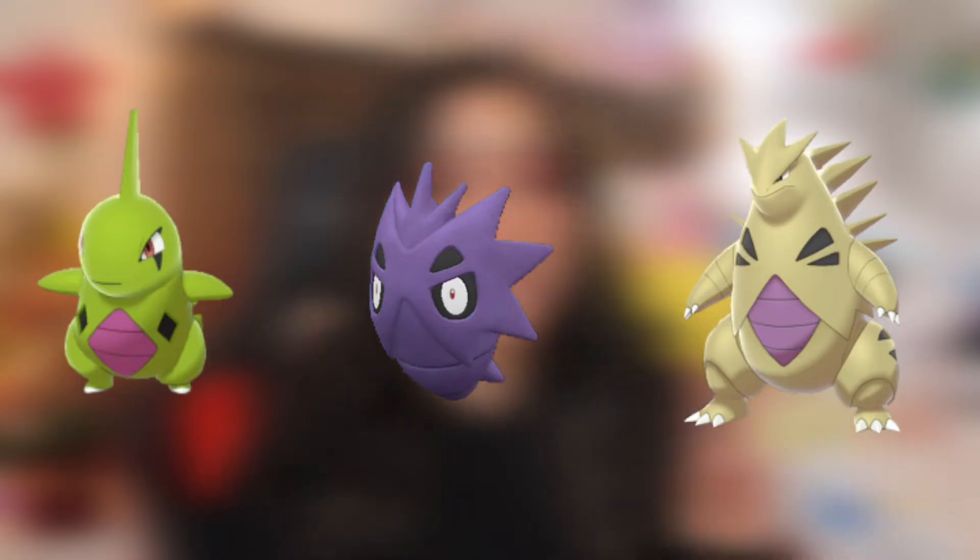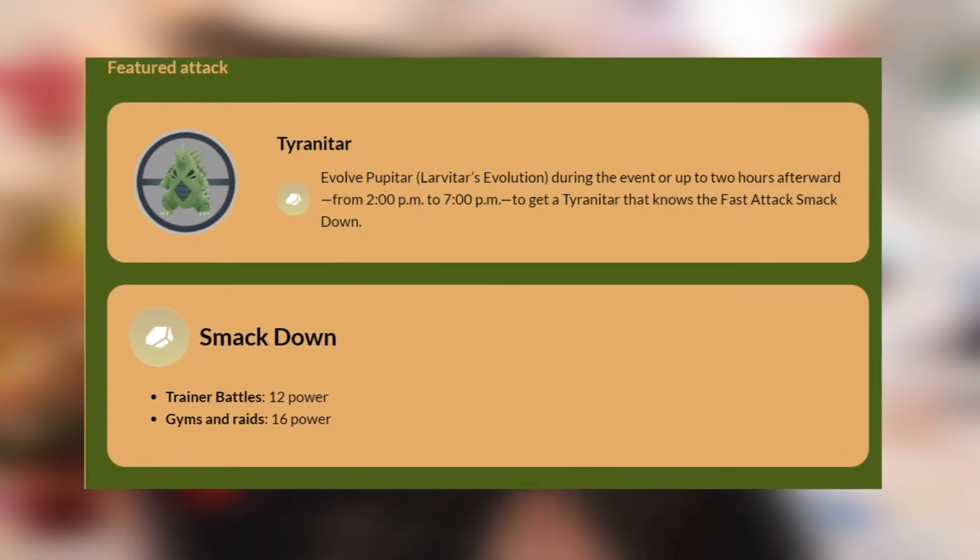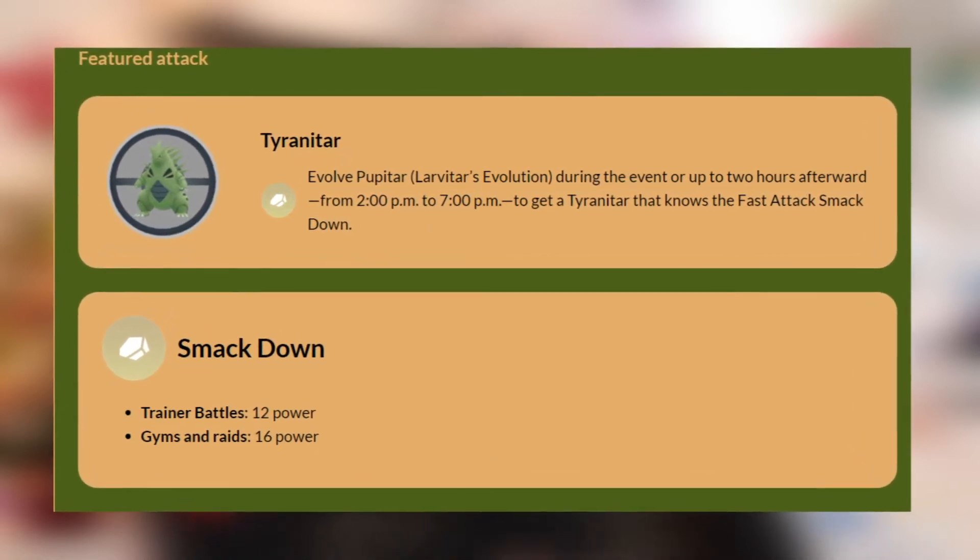January's Community Day Classic is set to happen on January 21st from 2pm to 5pm local time, and will feature Larvitar. Larvitar will have the chance of being shiny, and any Larvitar that you evolve up to a Tyranitar either during the event or up to two hours after the event — so from 5 to 7pm local time — will know the fast attack Smackdown, which has a power of 12 in trainer battles and a power of 16 in gyms and raids.